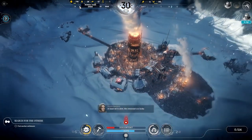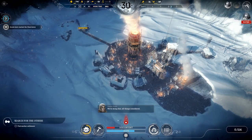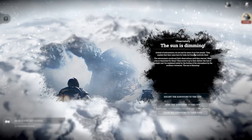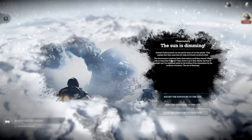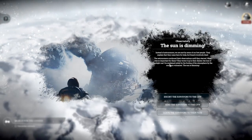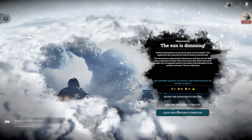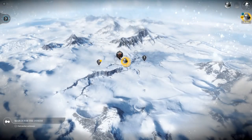Speed it up. At least we're alive - not everybody's so lucky. Discontent and hope go up and down. So we'll explore the observatory - that looks really cool. Sun is dimming. The astronomers we met - some of our lost people - they came here looking for help but found everybody dead. They continued their observations until they starved. The loss of sunlight can't be explained solely by the fouling of the atmosphere by the southern volcanoes - the sun is dimming. I'll send the survivors to the city.